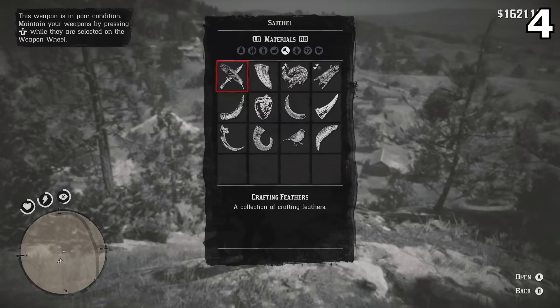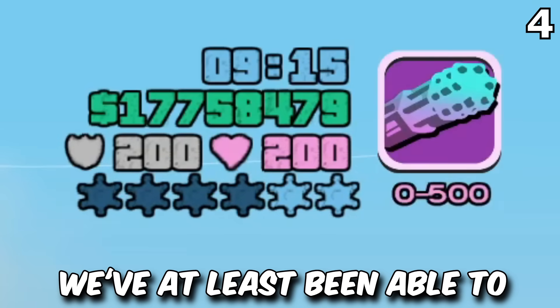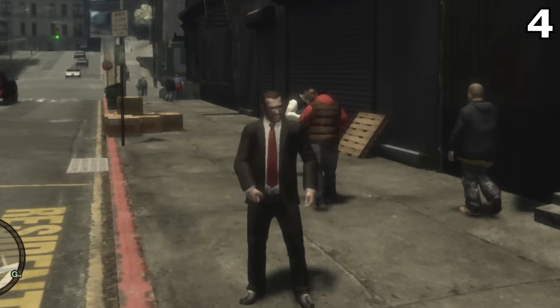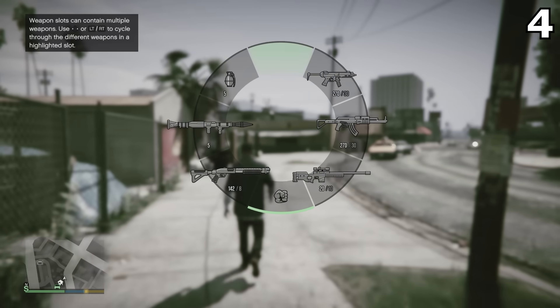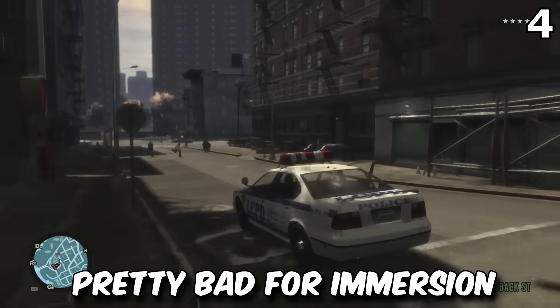Number 4 is a limited weapon inventory, which is a first for the Grand Theft Auto franchise. Usually in GTA games, we've at least been able to store one of each weapon class in our inventory. It wasn't until GTA 5 where Rockstar decided to let us carry any weapon we wanted at any given time, which is pretty fun for a sandbox mechanic, but pretty bad for immersion.